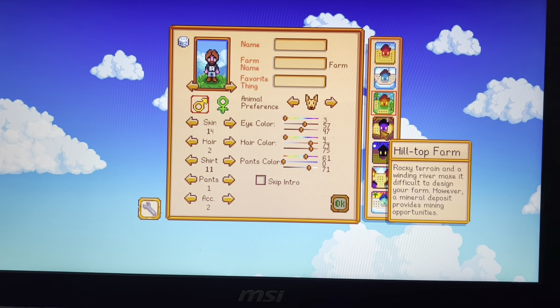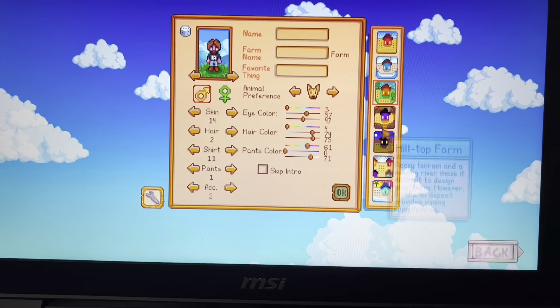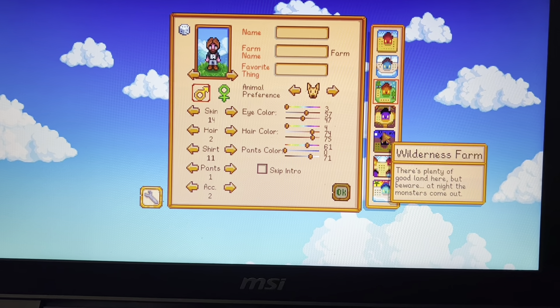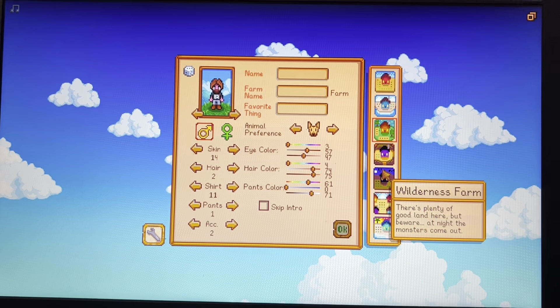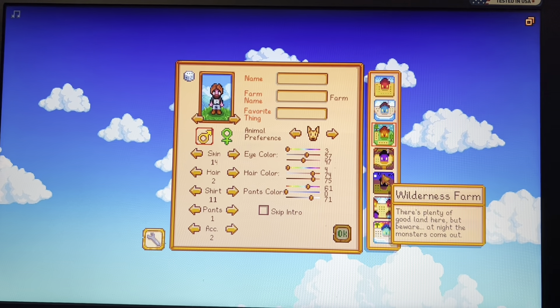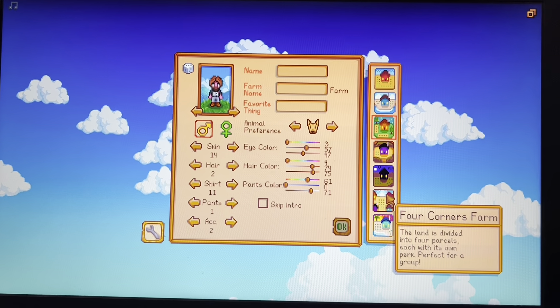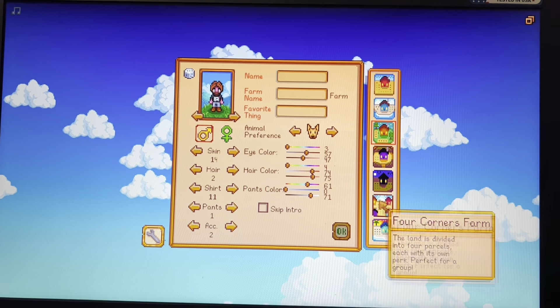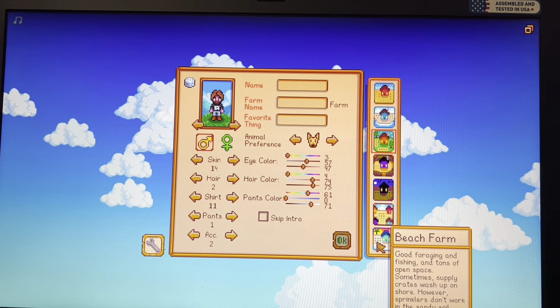The hilltop farm has rocky terrain - basically a mountain kind of farm with lots of stair steps you have to climb up. The wilderness farm has a bunch of mobs that come out at night. Four corners is like a co-op kind of version of Stardew Valley - you can play with other people, it's a multiplayer setup.